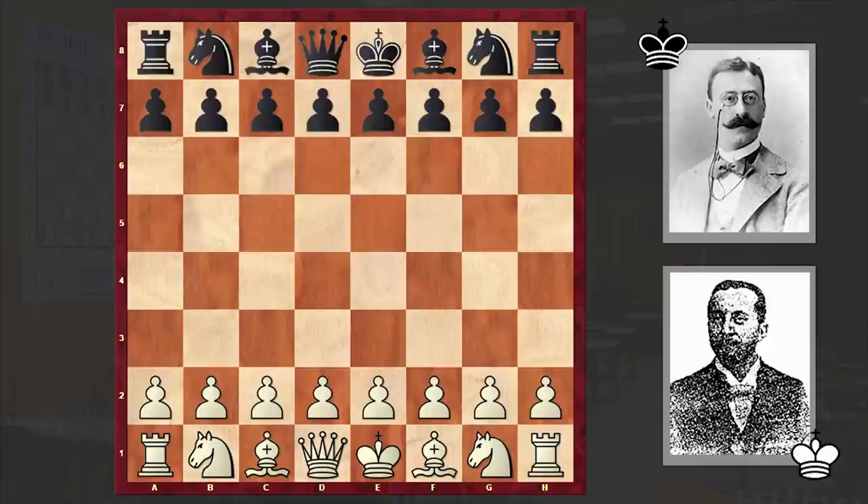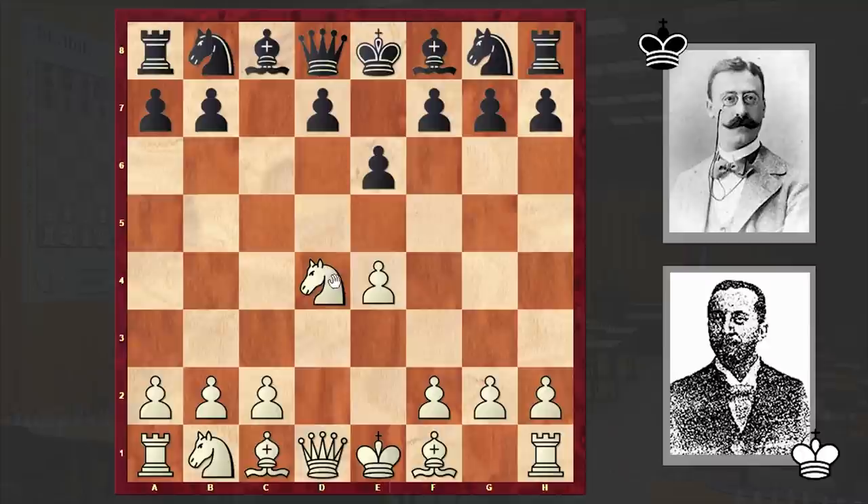Reggio opened up with e4, to which Mises responded with the Sicilian Defense. Nf3, e6, d4, cxd4, Nxd4, Nf6, Nc3, Nc6.